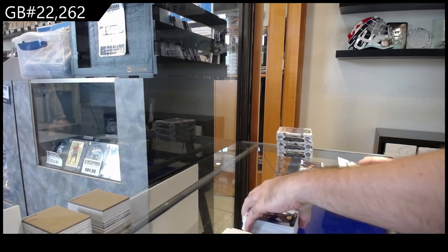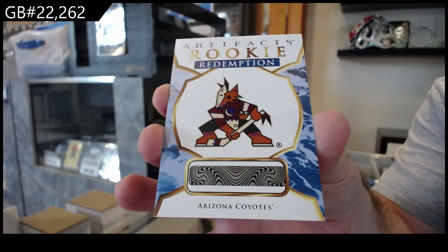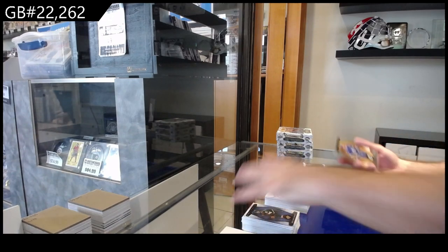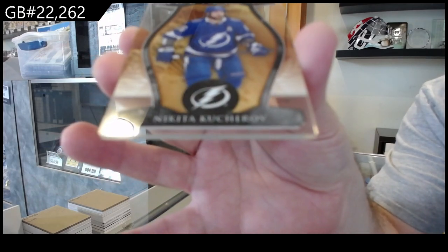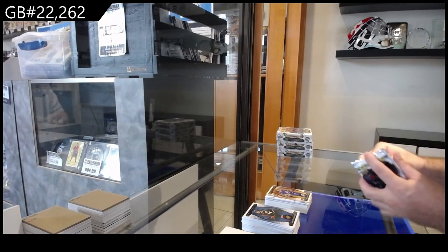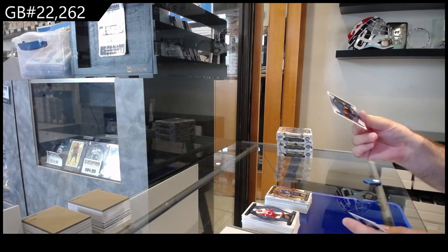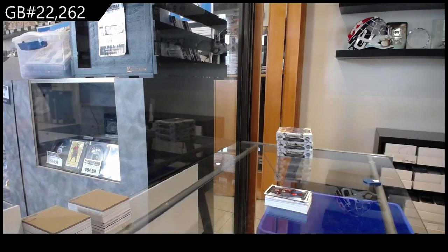Rookie redemption — Arizona Coyotes, and I believe that was Cooley, which is a really good one. We've got a Plexi base of Kucherov for Tampa — another solid one. Killing these boxes, I'm liking it. Numbered to 65 of Vetrano for the Anaheim Ducks.